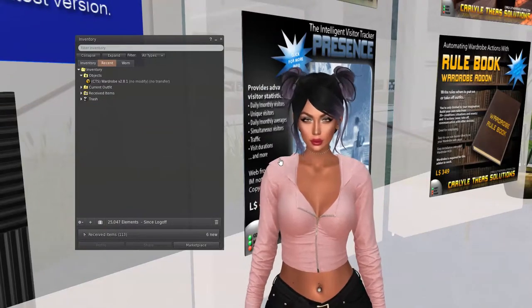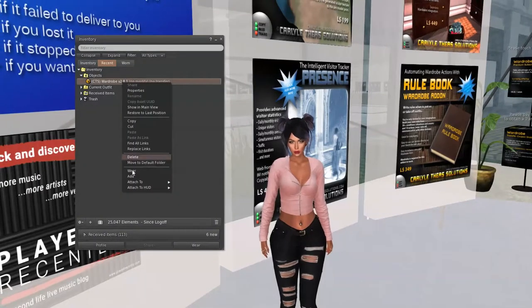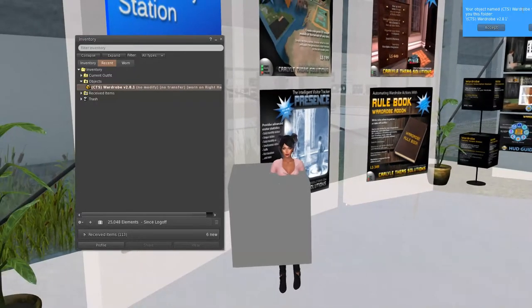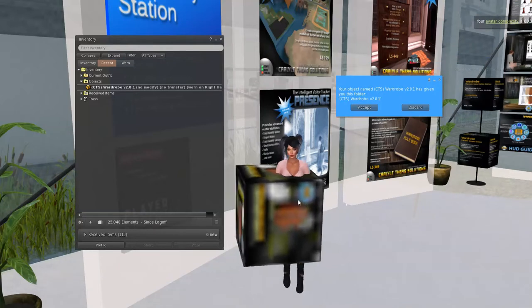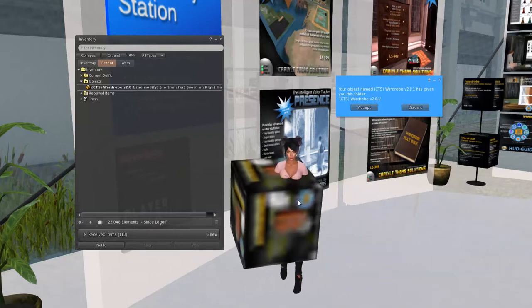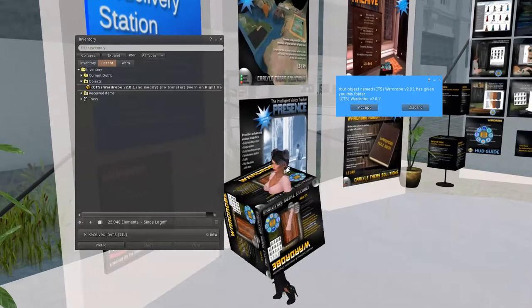This is what I used to do — let's wear it and see what happens. Actually, add it, don't wear it. Okay, this is me wearing a box. This is what I used to do when I first got here and was trying to buy clothes — I would always end up wearing the box because I didn't understand how to wear clothes or unpack things.